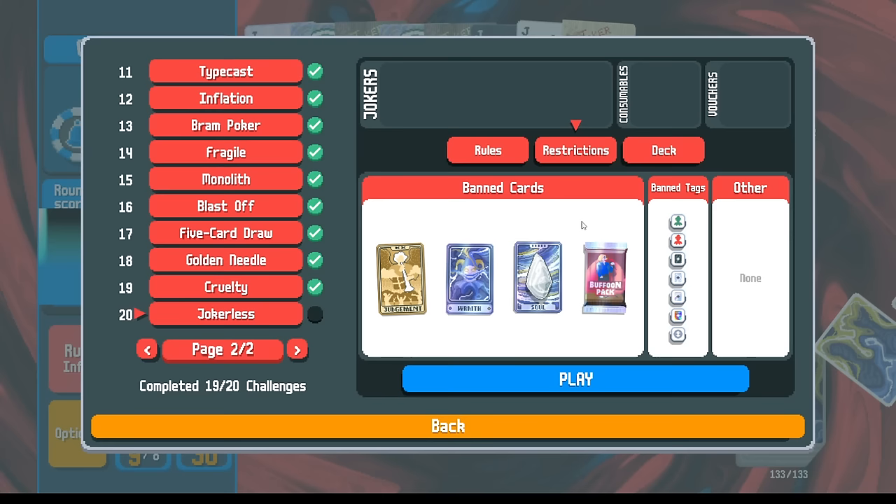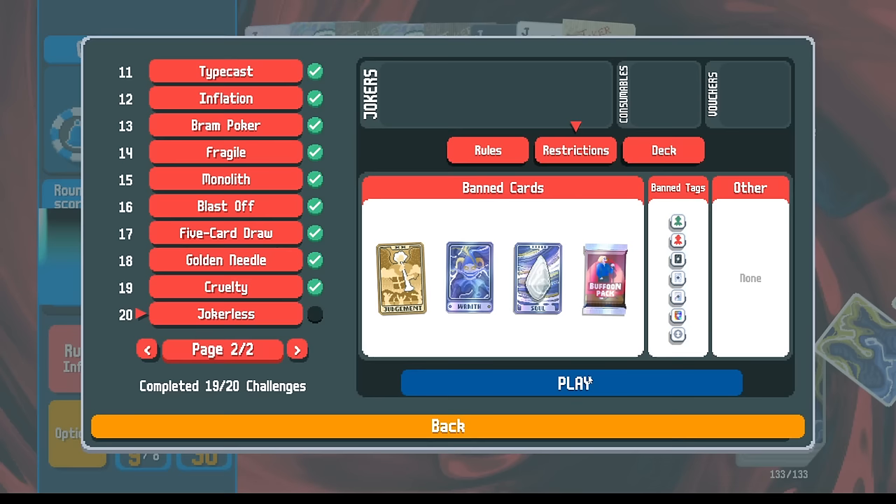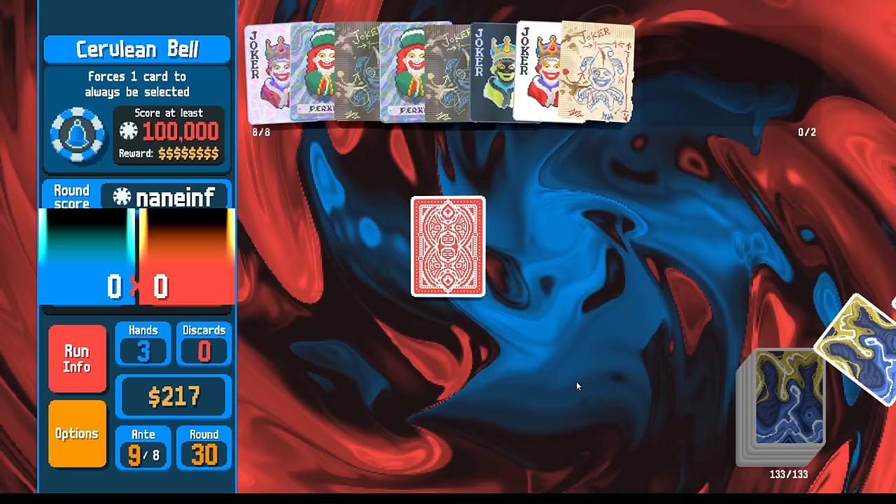It'll be easier to find, say, the Orbital tag that levels up your hands as well. This will have a very similar flavor to the Zodiac deck — if you tried to play the Zodiac deck jokerless, it would feel like this, having the extra planet card, tarot card vouchers, and the overstock voucher. The rules are: no restarts. We just play until either we win or lose.